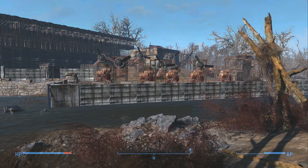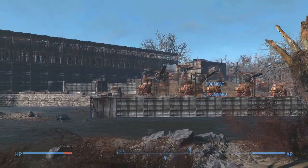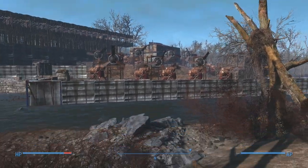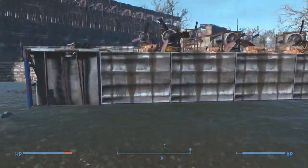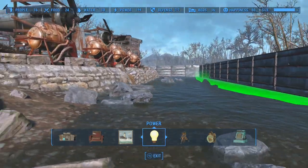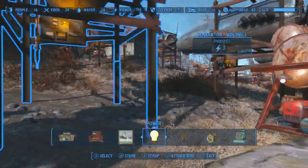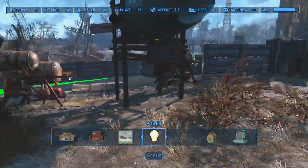Alright guys, there we go. I have all of these wind generators. I also put down some actual power generators I'm going to be using along the front, at the sides, and the back. I only put down as much as I had copper, because I still need some copper for the water filtration units — and that's what I'm running out of. So we'll just go back in here and take a look. I've started to wire them up, but I'm not going to do all of this yet. We'll build our water filtration units first.